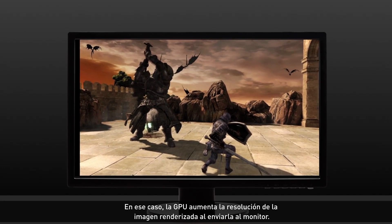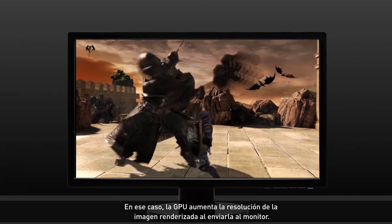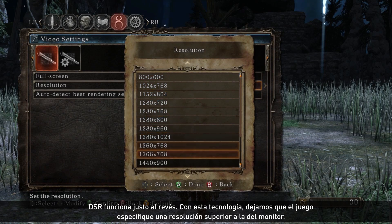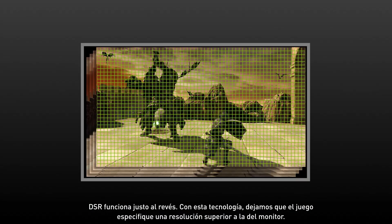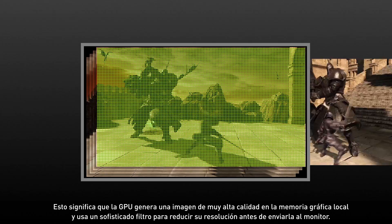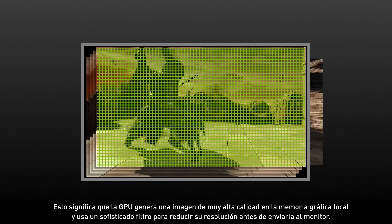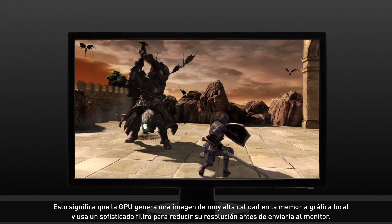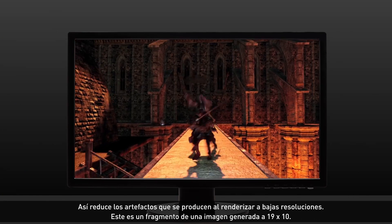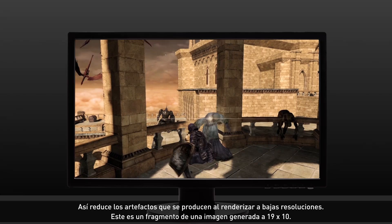In this case, the GPU scales up the rendered image as it's scanned onto the monitor. DSR, however, goes the other way. With Super Resolution technology, we allow the game to specify a resolution that's actually larger than your monitor. This means the GPU will generate a very high-quality image in the local frame buffer, and then use a sophisticated filter to downscale it and put it onto your monitor. This reduces artifacts caused by rendering at low resolutions.